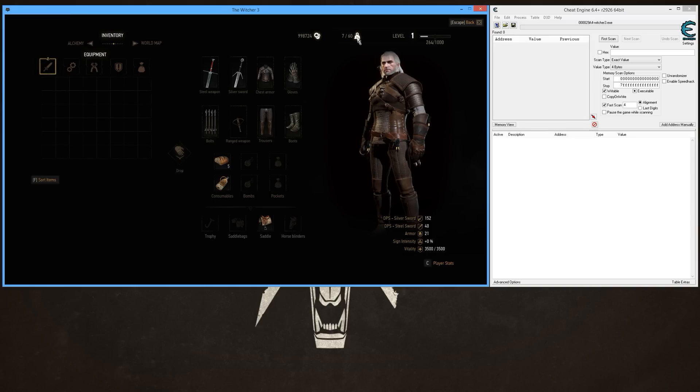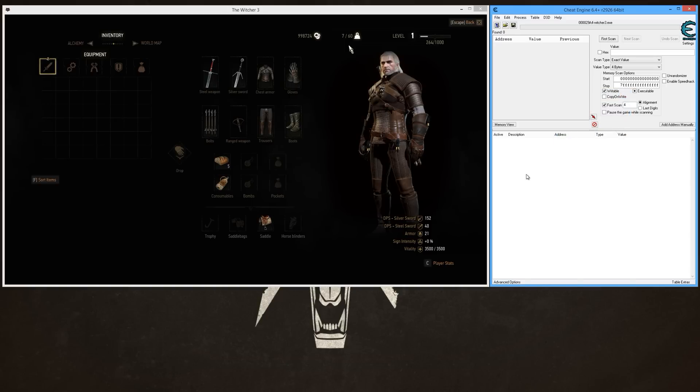If you want to change your carry weight, all you need to do is go into Cheat Engine, attach it to The Witcher 3. From the value type right here, you want to select 'Array of Bytes'.